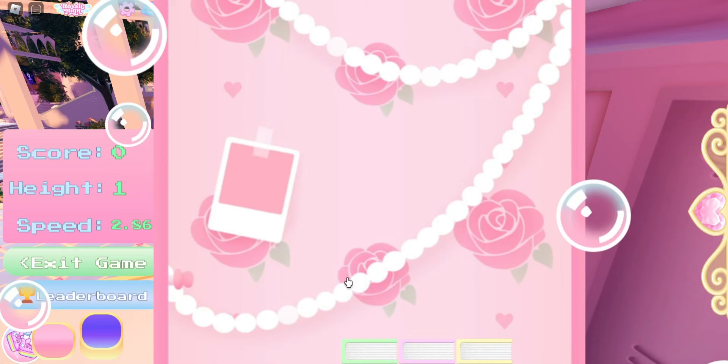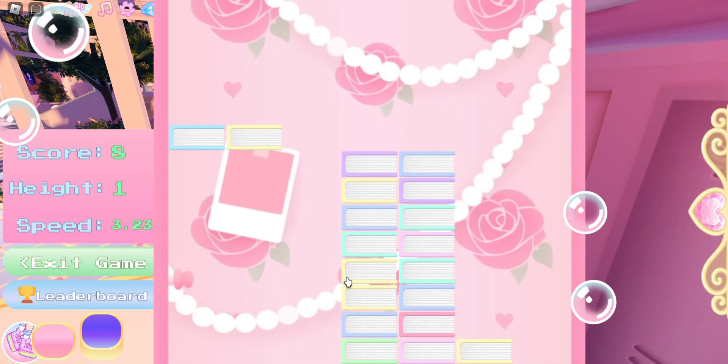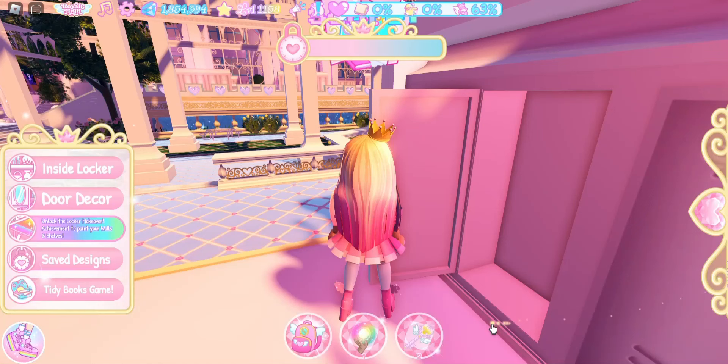To play Tidy Textbooks, you stack your books. I'm already at a bad start, but this is another quest you may get. This is actually really fun — it's not too hard. That is how you play Tidy Textbooks, and it's really cute. Let's exit the game and decorate our locker.